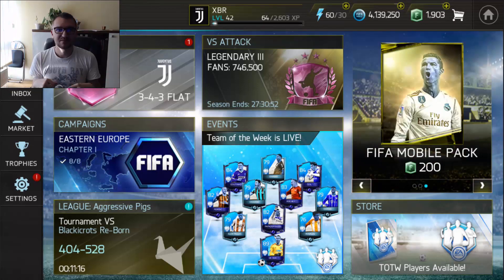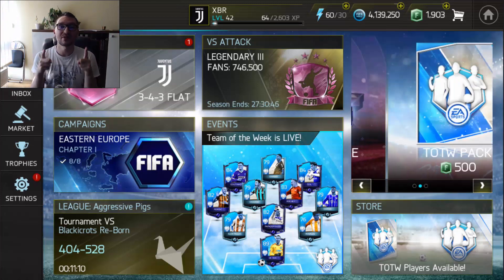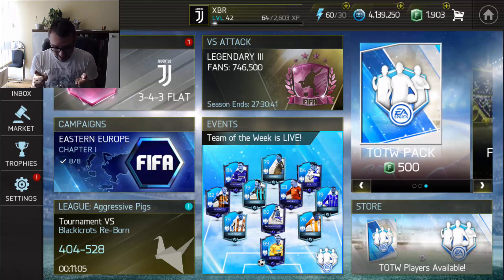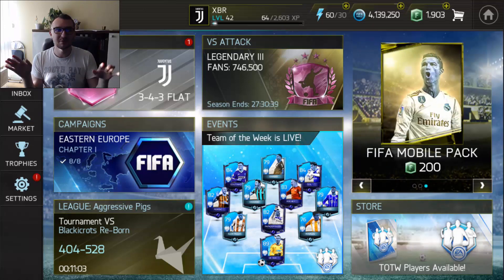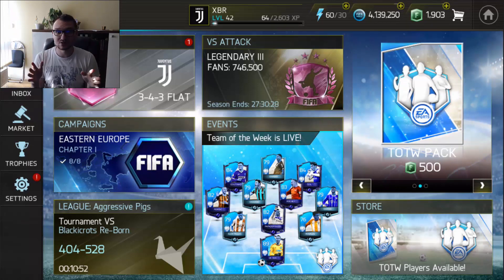No bullshit. As the first episode of this series, I decided to concentrate on what I think is the most important thing in FIFA Mobile if you cannot buy FIFA Points. And that is stamina. Yes guys, with stamina you can do everything. You can play campaigns, get insane players, claim lots of players through events, all that good stuff.